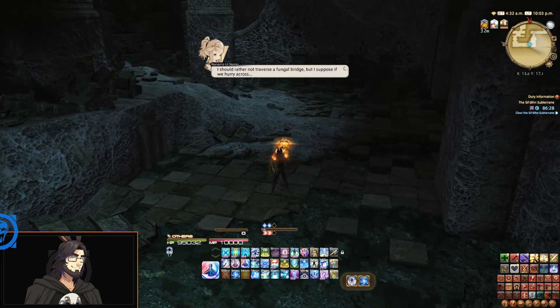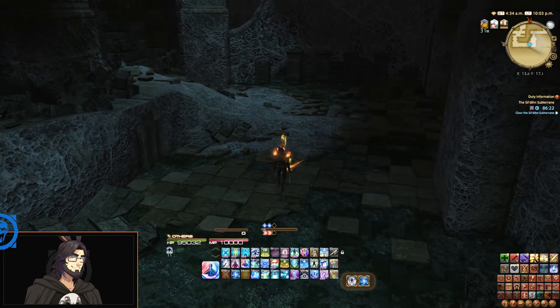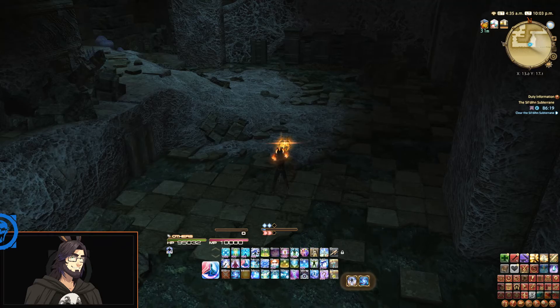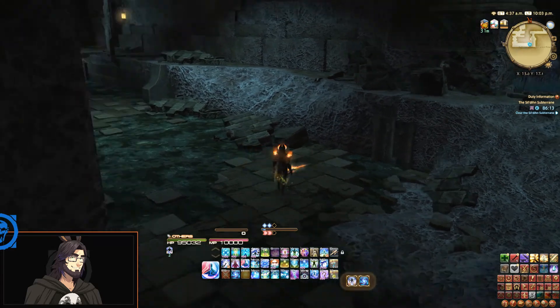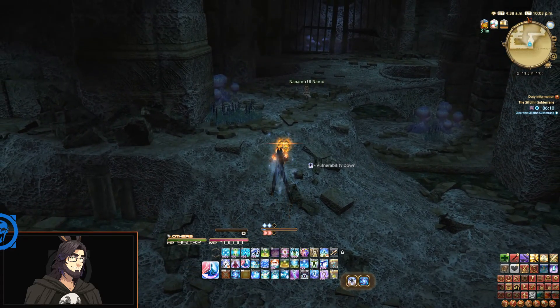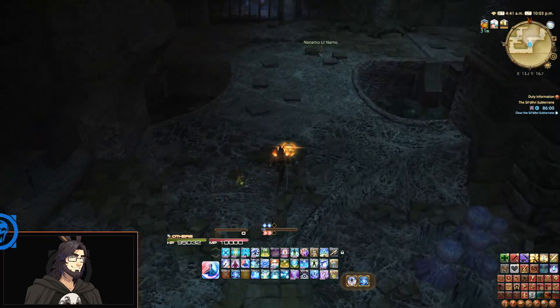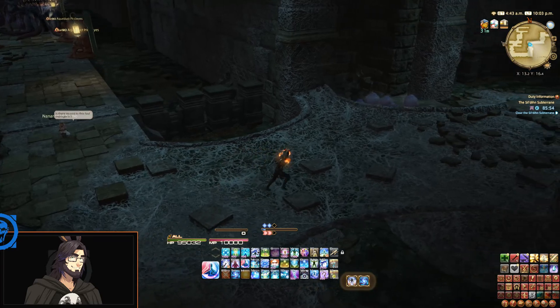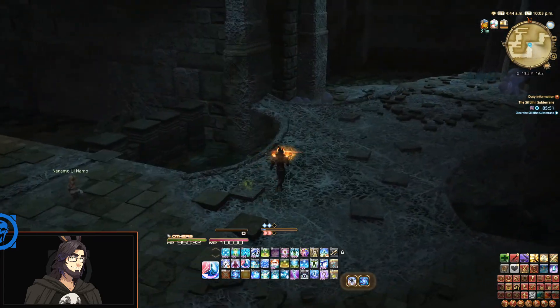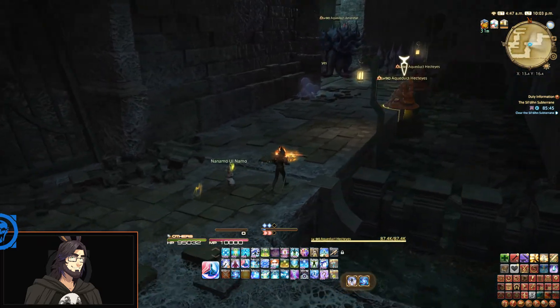She got spider web in her face. 'Is adventuring always this disgusting? I should rather not traverse a fungal bridge, but I suppose if we hurry across.' It is a little bit fungusy. Also, what is this aura — is there a different aura coming off of my staff now? Oh, I guess there are improvements in particle effects in this patch maybe.